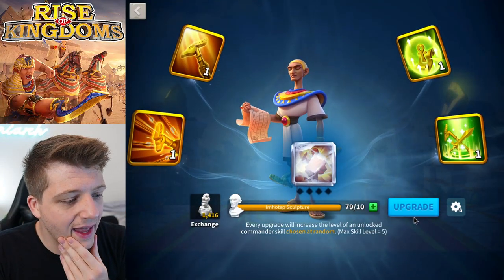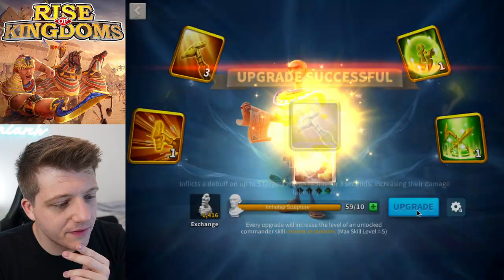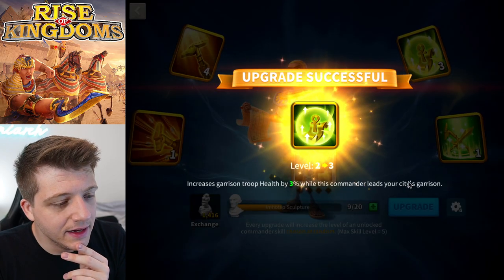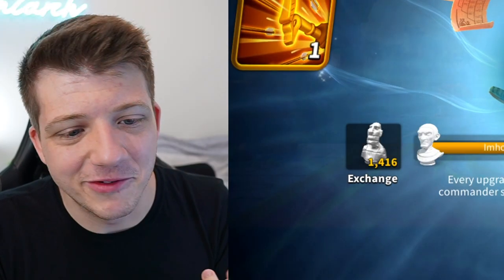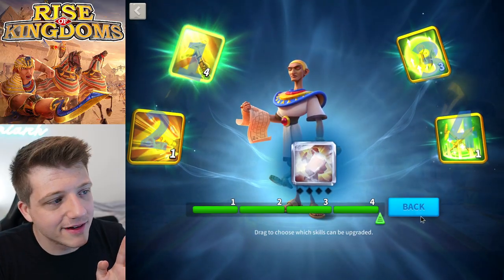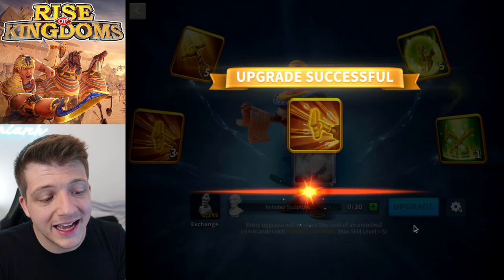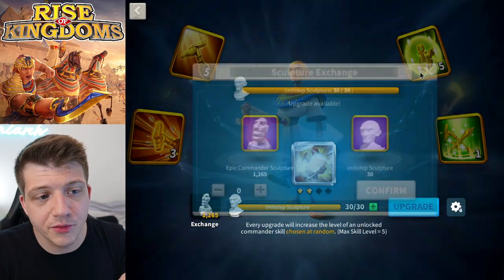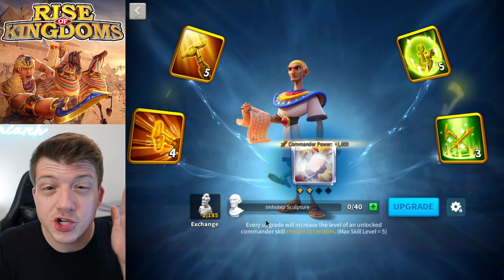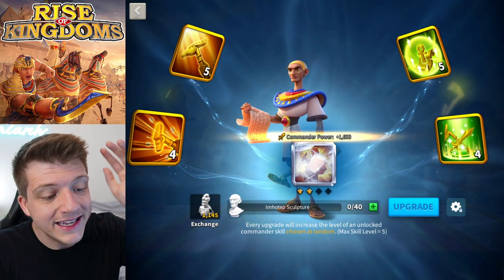Ragnar's getting more troop capacity which is good. The last skill is better than the third skill, so we're getting lucky with skill upgrades today. Now for Imhotep — we have 79 sculptures total. We can finish off that first skill easily. I do think he's probably top two or top three best epics in the game — I talked about that in my beginner's guide to Rise of Kingdoms, which is an hour long but fully chaptered.